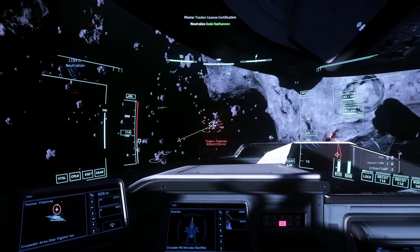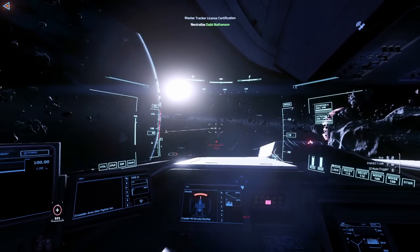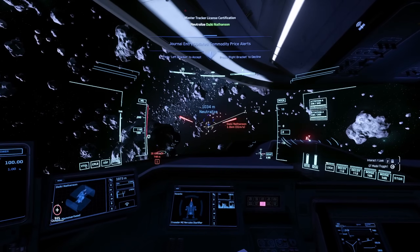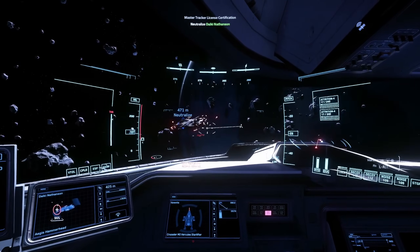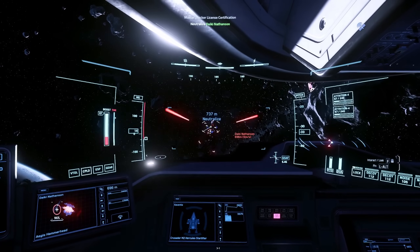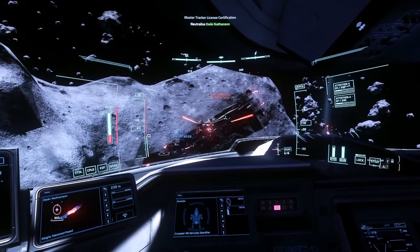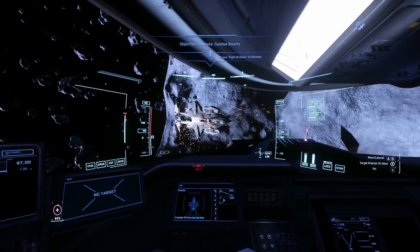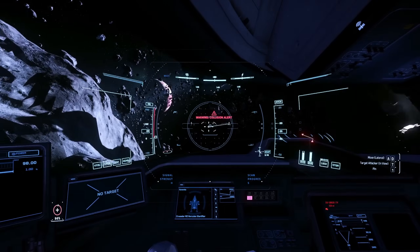We've got a Hammerhead on our left. I'm trying to keep out of his firing solution while taking on this Ares. Our next target is an MSR that's desyncing all over the place — that's an awful lot of desync. Now we've got our main target in the Hammerhead. I'm basically trying to stay on its rear to maximize damage to the ship and its rear shields, but it's glitching around a lot. I'm sorry we can't showcase the cleanest bounty hunting content, but sometimes the servers are like this. We got him — full scan with zero goodies, but at least we unlocked our ERTs.